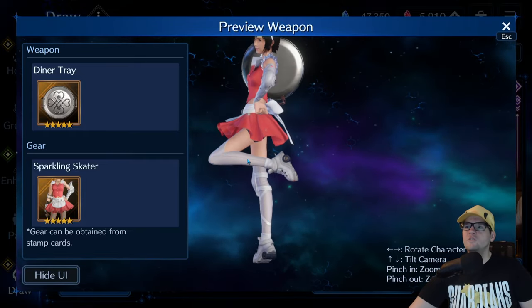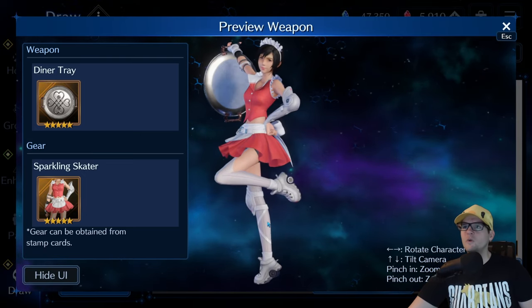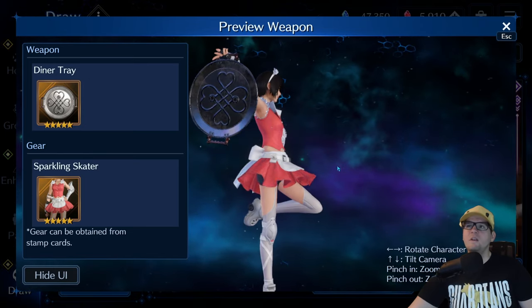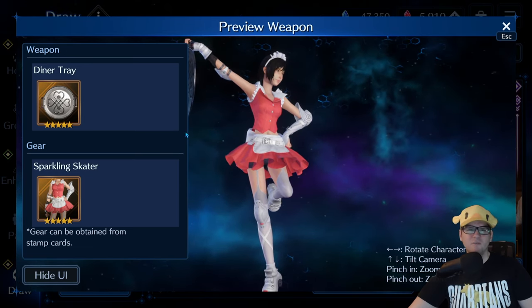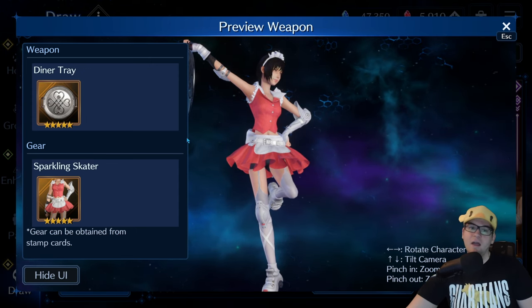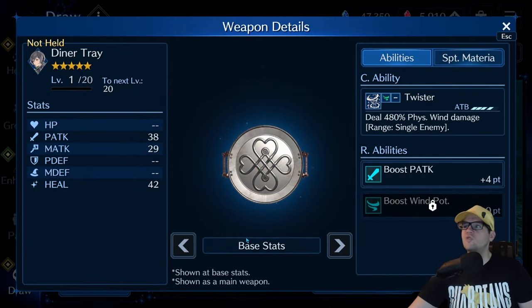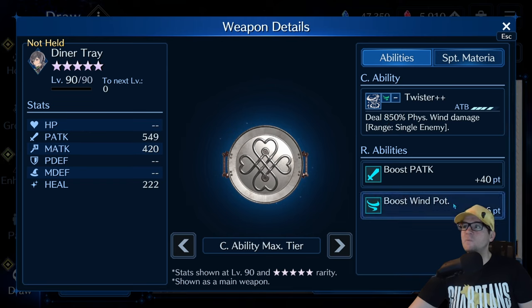Here's her new outfit - she has heelies! She has wheelie heelies on - that's kind of funny. It's very reminiscent of like one of those old-school diner restaurant servers, especially in the US back in the 40s and 50s. So here's the new weapon Dinner Tray - it does Twister, which deals 480% wind damage to a single target, and then at OB6, 710%, and at OB10, 850%. You get boost attack, boost physical attack, boost wind potency.